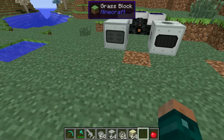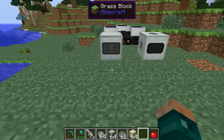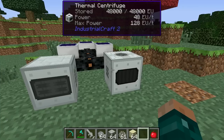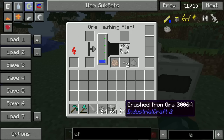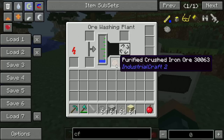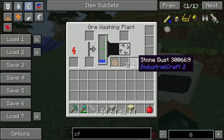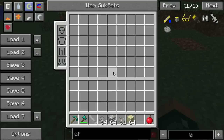Where do you get the stone dust from? You get it from the standard ore processing in Industrial Craft, using one of two machines: the ore washing plant or the thermal centrifuge. When you pass your crushed ores from the macerator through either of these, you produce your materials and as a by-product you get stone dusts coming out. This is the only way to actually get stone dusts.